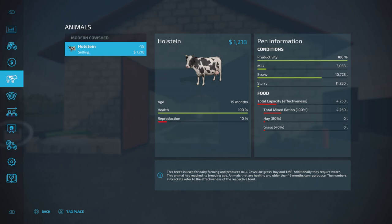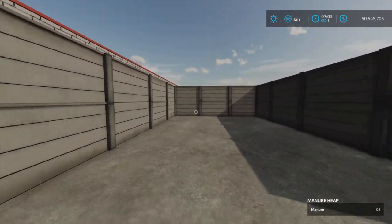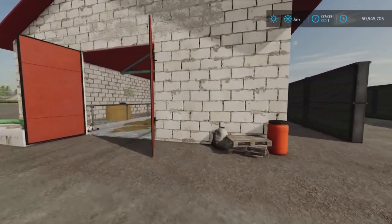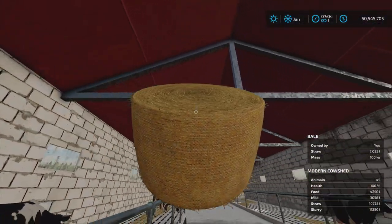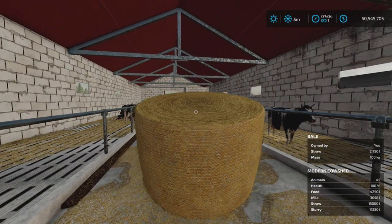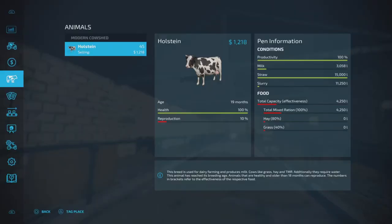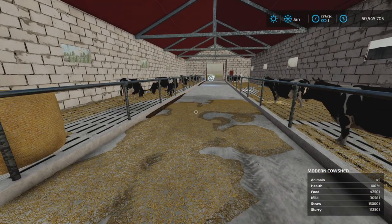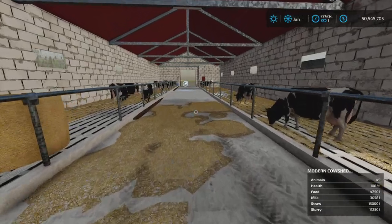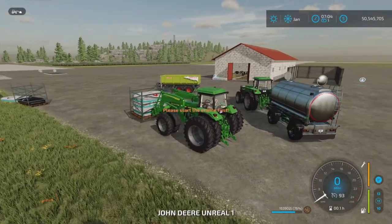I forgot to place down the manure heap, but we'll test that in a moment. Straw - yes, it does take bales. If I lift this bale and put it over here, you can see it has taken some straw. The straw capacity is 15,000 liters, which will last at least two or three months for sure.